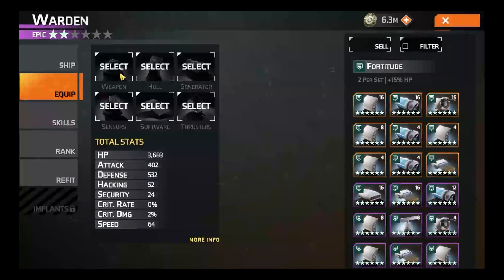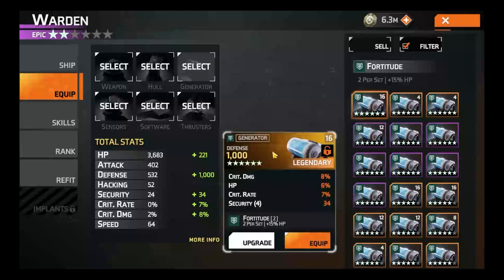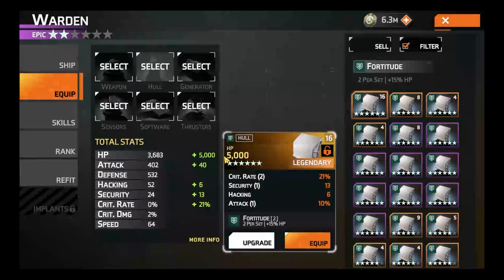There are six different equipment slots, and the top three rows — being weapon, hull, and generator — are always going to have the same primary stats. What I mean by that is every generator is always going to have some defense up here, and every hull is always going to have some HP up here.